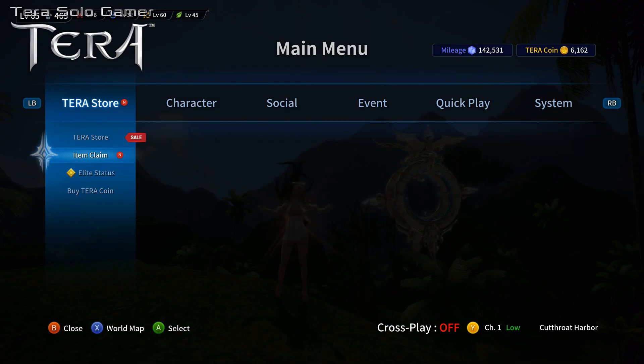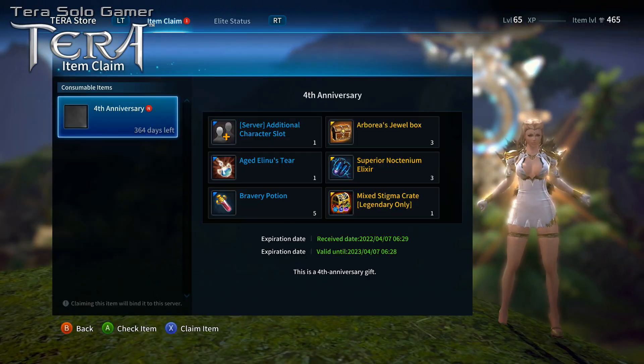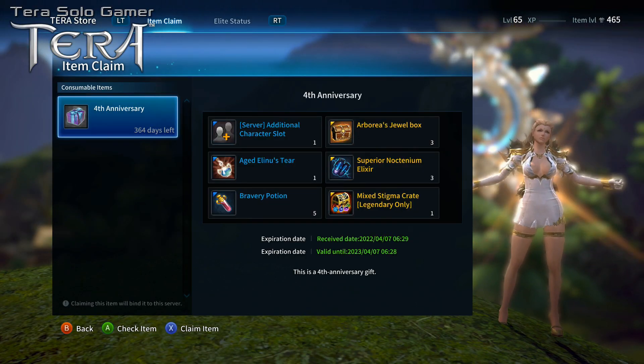Now we leave the store. Anytime you buy anything through the Terra store, as I mentioned in other videos, it does not put it into your inventory — it puts it into item claim, which is right here under the Terra store in the main menu, just below Terra store. Anytime you see that little red circle with an N, that means there's something in there waiting for you to pick up.